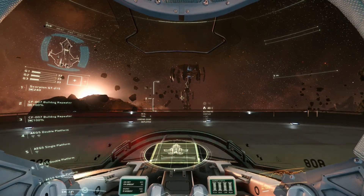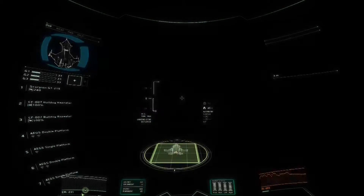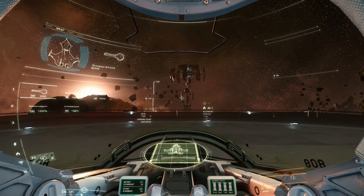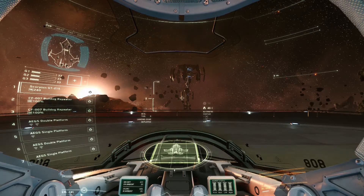Landing complete. Touchdown. Great work. While we're waiting, feel free to take a look at your ship's setup. In there you'll see your weapon groups, shield configuration, and power distribution. I wouldn't mess around with them during training. Display HUD. View weapons. View power. View shield. Return to overview. Close HUD.